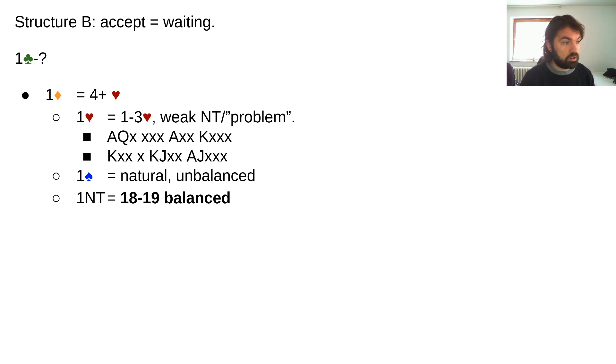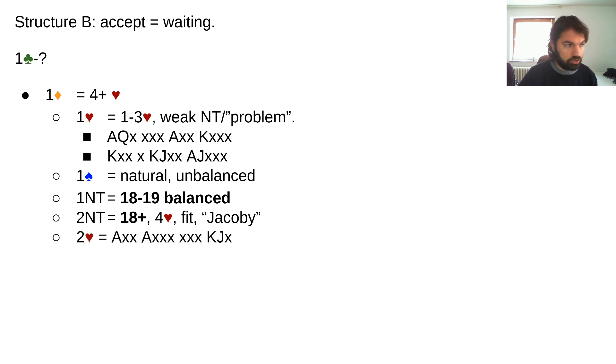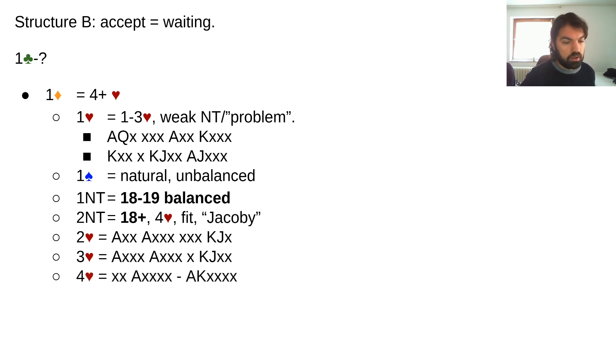One spade would then be a natural unbalanced hand — by going over one heart it means you don't have a weak no trump. The main win here — which I think is huge and is probably my preferred structure — is that you can bid one no trump with eighteen to nineteen balanced. You manage to get out at the one level with such a strong hand, which is a pretty big deal. Two no trump would also be available for a very strong raise: four-card fit with eighteen-plus points, basically a power raise interested in slam.